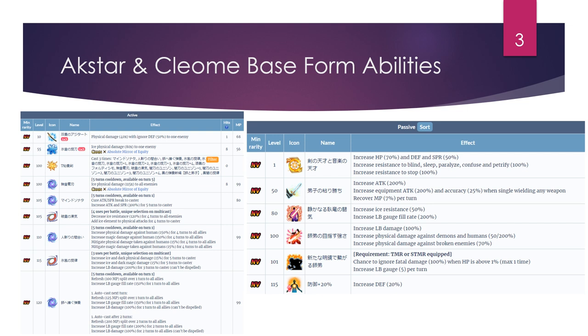Their last ability is really stacked. On turn one it will increase LB fill rate by 150 and start replenishing 100 MP over one turn to all allies. On the next turn it will cast a 125 MP fill, increase LB fill rate, and also increase LB damage by 100% to all allies — which is very cool and slot efficient. As you might have noticed, not many units grant AoE LB damage increases, so that is a huge plus. On the second turn it's more LB fill and MP refill, but still 100% LB damage increase for the whole party.